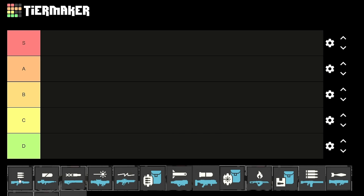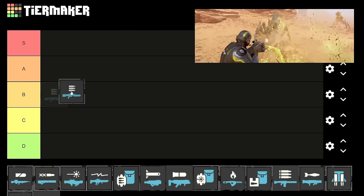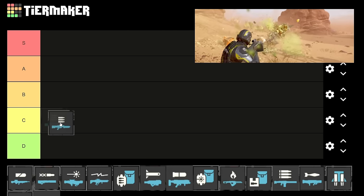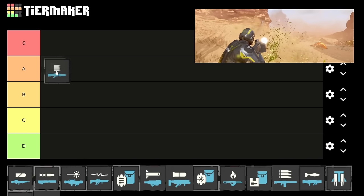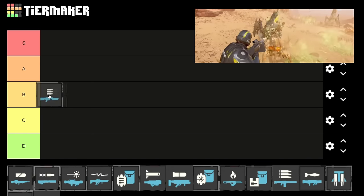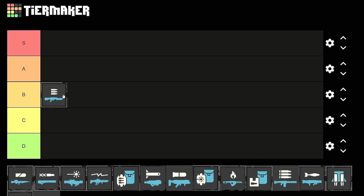Starting off with the Stalwart. This is a pretty good machine gun — it's a light one and it has more ammo than the big one, however it does less damage. I'd say it's probably mid tier, around B. It may even be C tier just because it's not really worth using a slot on it, but we'll put it in B for now and maybe move it later.